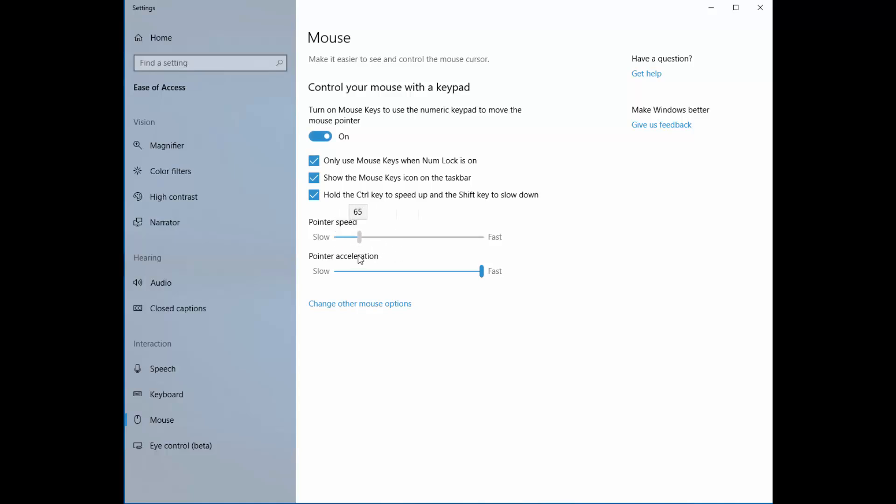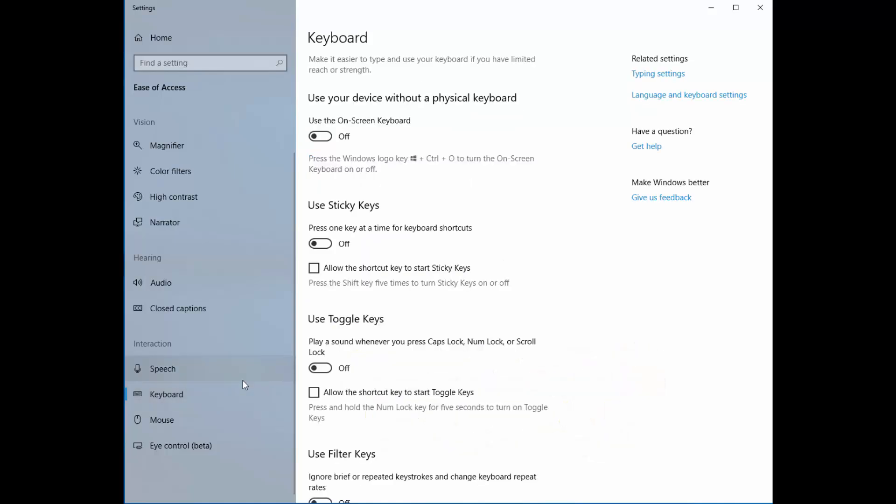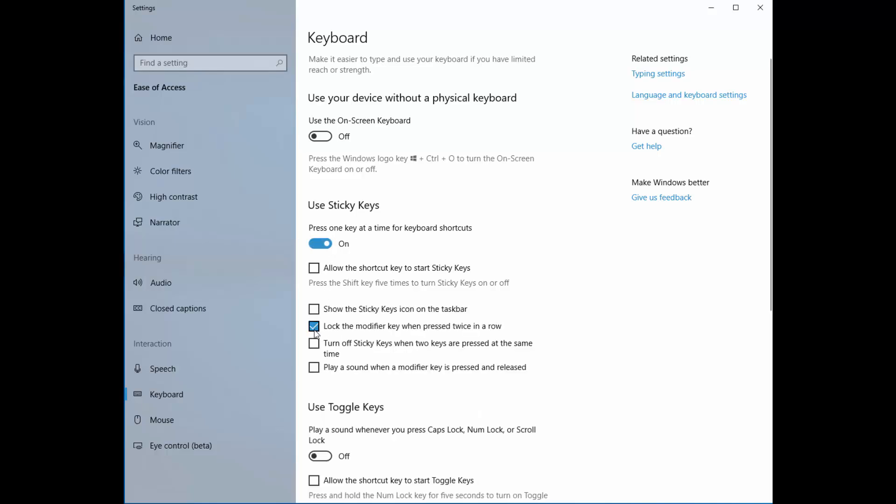You can change the pointer speed — we'll figure out what speed is needed later. Then go to 'Keyboard' and turn on sticky keys. You need to enable the option 'Lock the modifier key when pressed twice in a row.' After this, Windows mouse keys should be working.